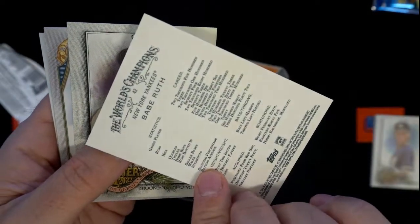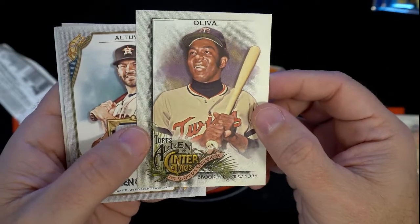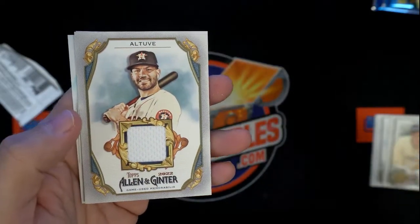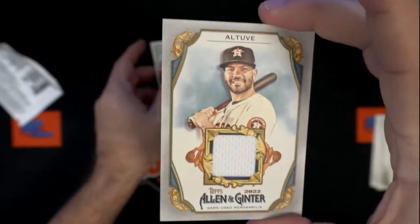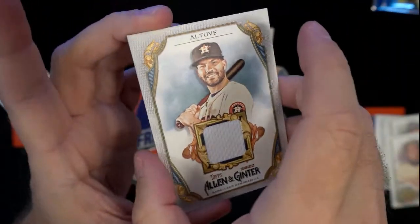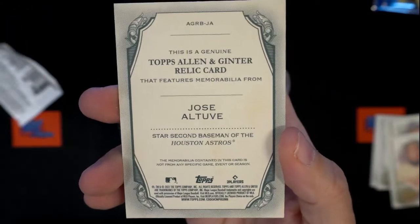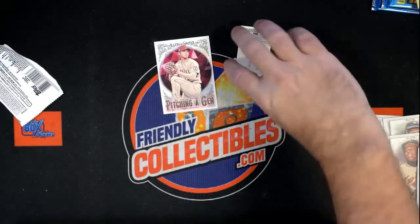We're gonna take a look and find out the short prints in here and all that good stuff here momentarily. Oh, here's a hit, man! You got an Altuve Astros relic hit — first pack from four boxes!